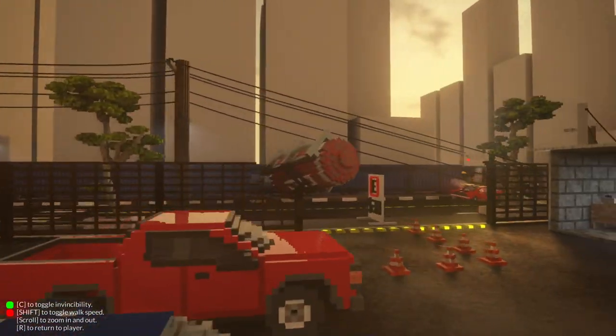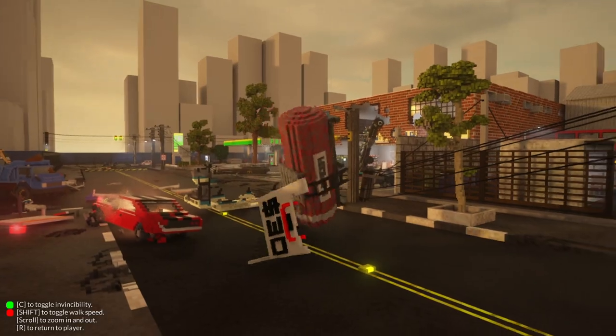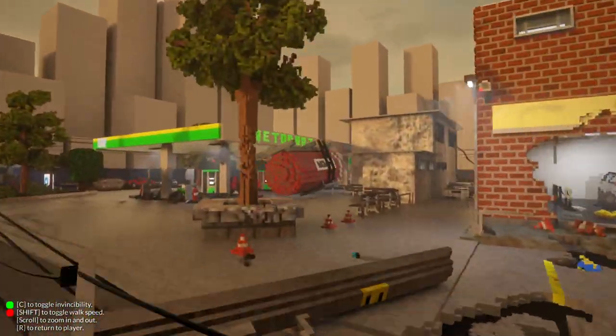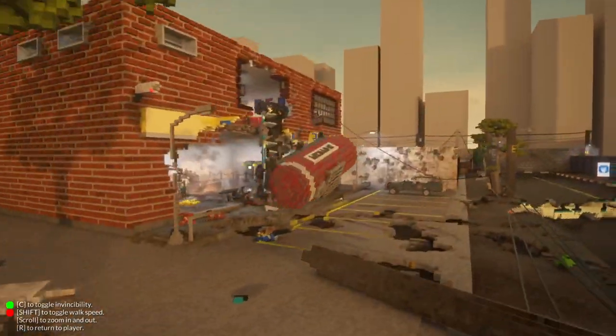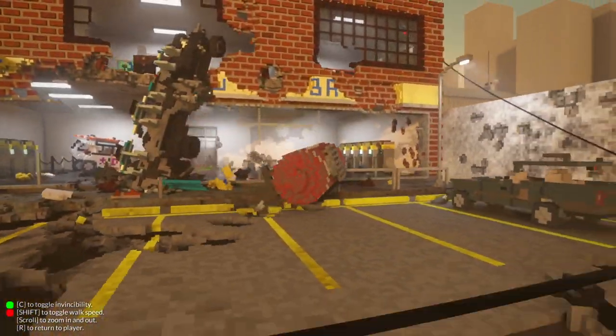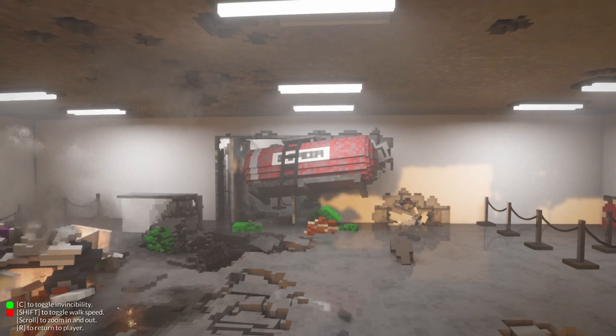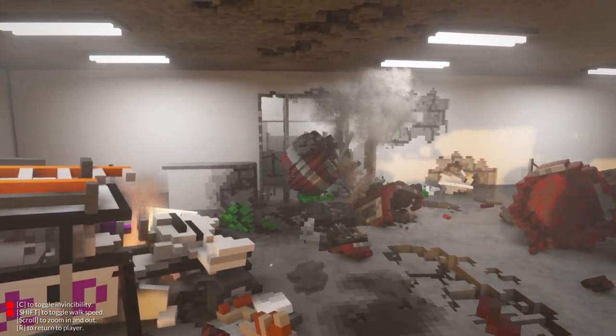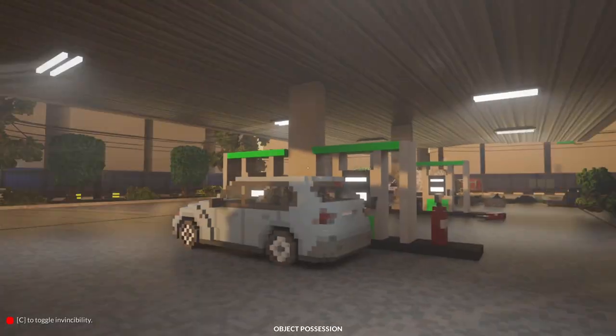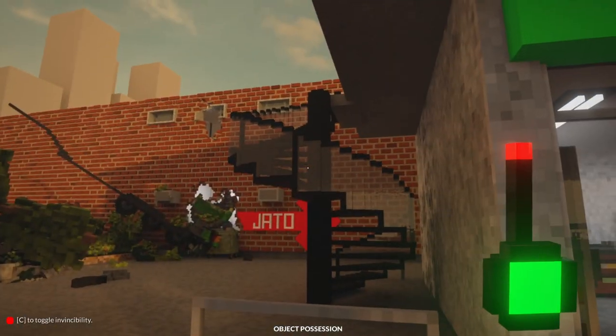Let's put this in position. If we aim up it kind of travels with the camera, so you can kind of make it go up. Let's stick a propane tank in here — there it goes. That isn't as strong as I thought it would be. As much as I love this map, I feel like if we're gonna do this we've got to go big — let's go find a skyscraper.